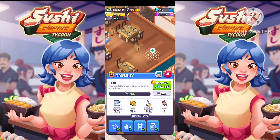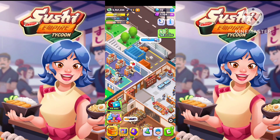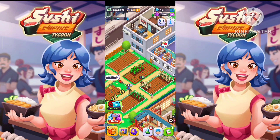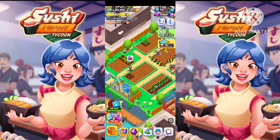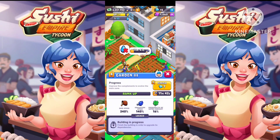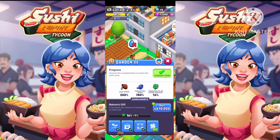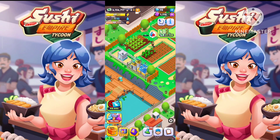We have upgraded our third garden. Now let's see what we can upgrade. Let's upgrade our fourth garden — we have completed one mission, let's claim the rewards. We'll meet after 15 minutes. We have upgraded our third table to level 4. Now let's upgrade our third garden and third fish farm — both completed, and two more missions done.